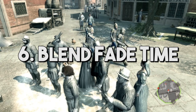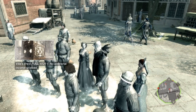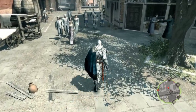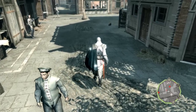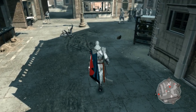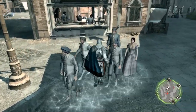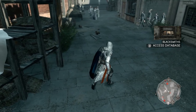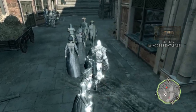Tip six: understand the Blend Grace period, or Blend Fade time. When you leave a blend group in low profile, you don't immediately become visible again — it takes a moment for the Stealth Shimmer to fade off of Ezio. You can also watch the green ring around your minimap. During this Blend Grace period, you're still blended even though you're not in a crowd. This is useful because, if you calmly walk without touching Fast Walk, you have all the time in the world to get from one blend group to another in a restricted area. The best use of this comes in AC2's Final Memory, where Ezio has to go through several guarded hallways. With understanding of Blend Fade time, you can just walk right past a soldier facing directly toward you — no problem.